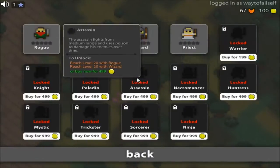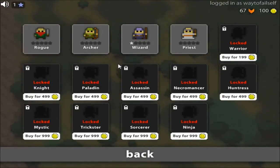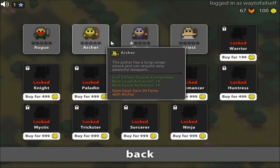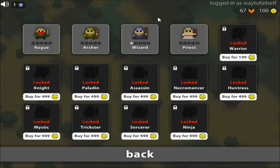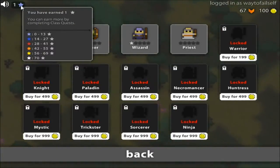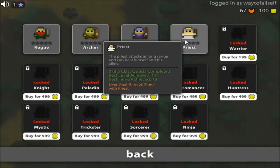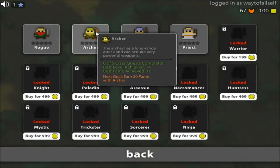We're gonna dive in and I'll show you a little bit about it. If you see me in game, feel free to add me. Now in Realm of the Mad God you have an option of different classes you can choose—they can either be bought or unlocked manually. You have your rank, or star rating. The more class quests you complete, the higher it goes.